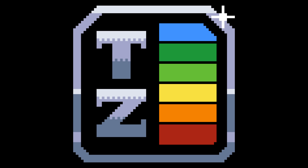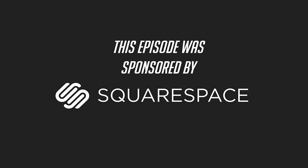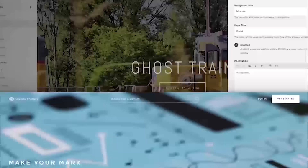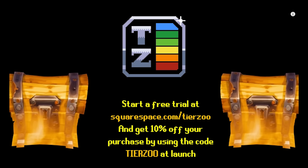Another thing you can design in a more manageable way is your very own website, using today's sponsor, Squarespace. If you're looking to create a website but don't know where to start, Squarespace has you covered. Whether you need a domain, website, or online store, make it with Squarespace. Squarespace enables you to create beautiful websites that can showcase your work, sell products and services of all kinds, promote your business and much more. Head to squarespace.com/tierzoo for a free trial, and when you're ready to launch, use the offer code tierzoo to save 10% off your first purchase of a website or domain. Thanks again to Squarespace for sponsoring this video, as well as those of you who support me via Patreon.